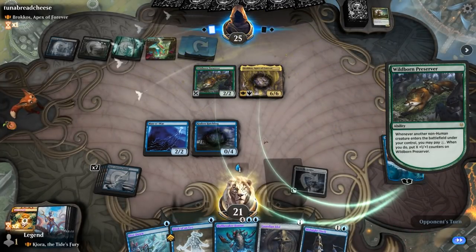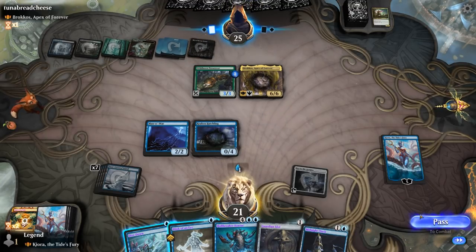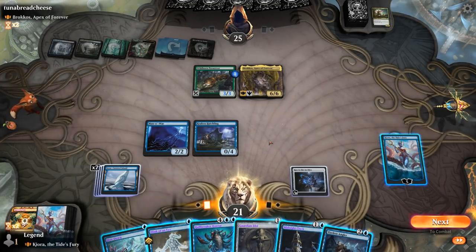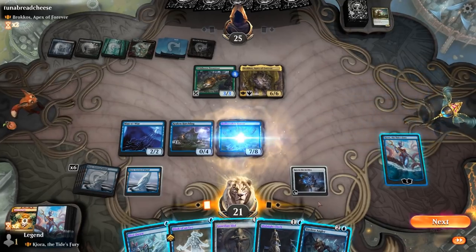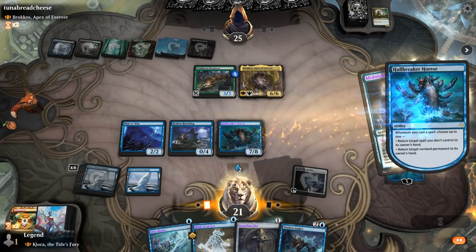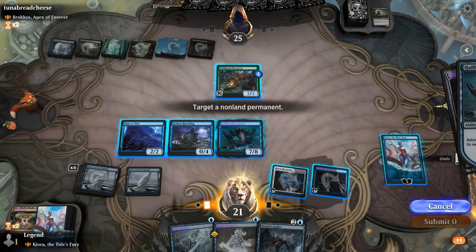Opponent still gets their Brokkos, but at least they won't be attacking right away. Opponent is growing the Preserver — no need to bounce. So with a lot of options, including playing Hullbreaker Horror: we can make double blue, play Midnight Clock, bounce Brokkos, play Guardian Idol, bounce the Preserver, and keep up Dive Down. We turn the Hatchling into an 8/8 and hit for two — we're in a pretty good spot.